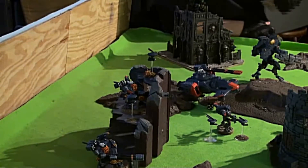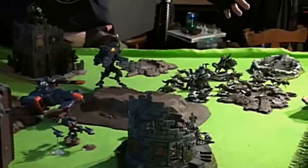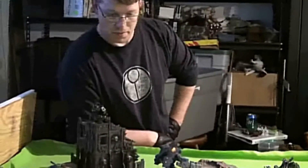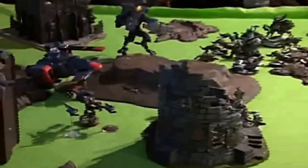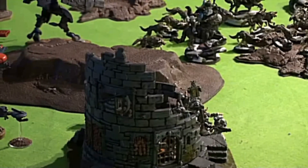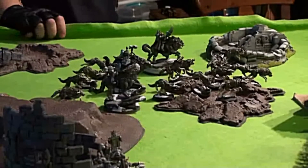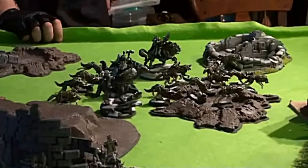Tau's first turn of shooting ended up with a Hammerhead striking the Thunderfire Cannon for one wound, some marker lights removing cover from scouts but the shot veered and blasted away a Raven Guard, and two heavy rail rifles failed to hit their marks across the table. The Space Wolves moved up from behind the building, spacing themselves out because of large blast templates. The wolf brick moved up and spread out a little as well. In the shooting phase, everything ran forward for that extra distance. That was Space Wolf and Tau turn one.